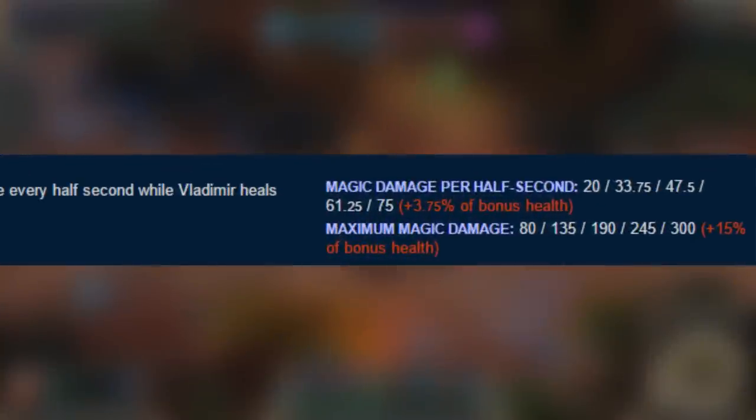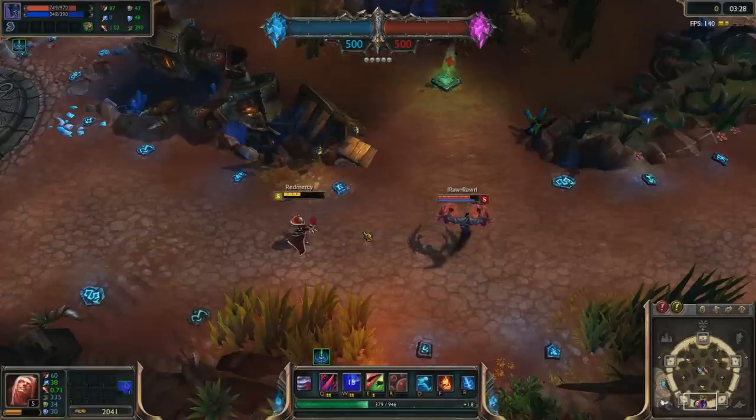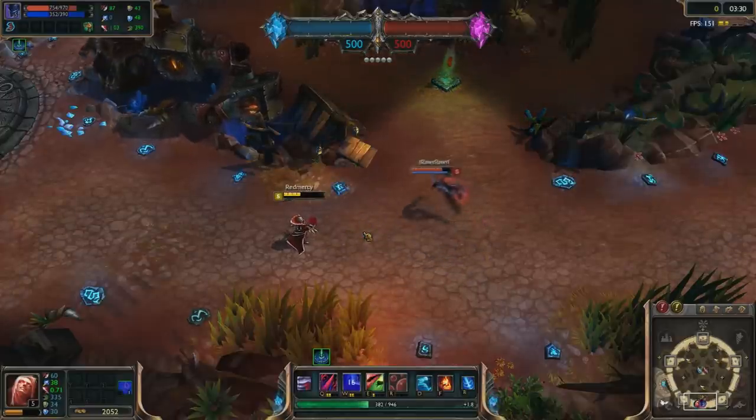Even though Vlad's W only scales from bonus HP, it technically also scales from 0.21 per ability power thanks to his passive.